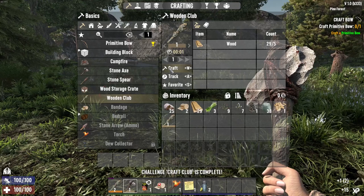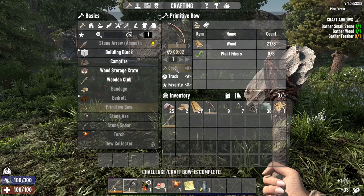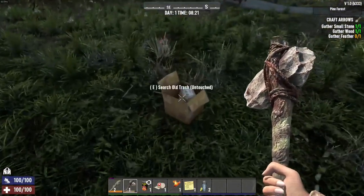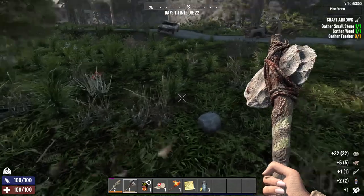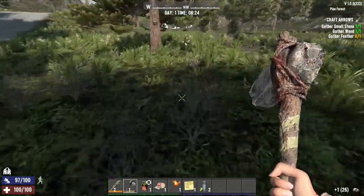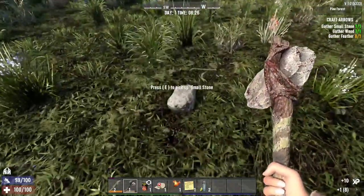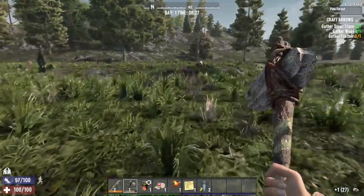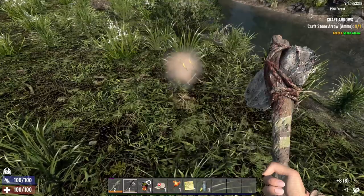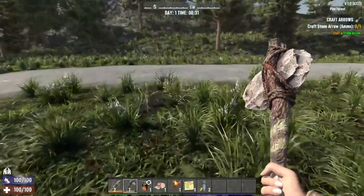And a bow. This wasn't like art - you can upgrade your bow to ascended. Okay, we'll take the pips. We need feathers but I will take the cotton. I'm gonna find birds - not birds, nests. Oh, eight feathers on that one, that's quite a bit. Okay, craft stone arrows.